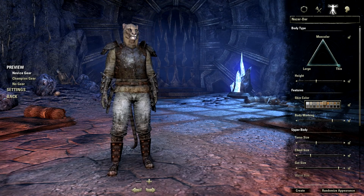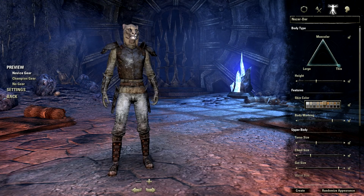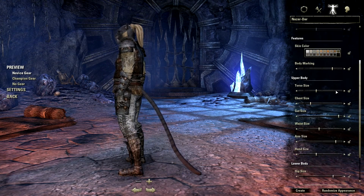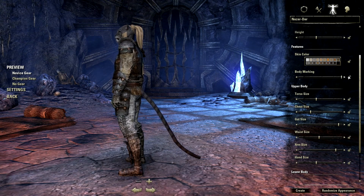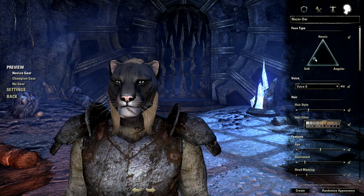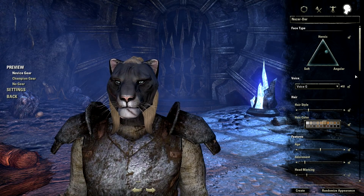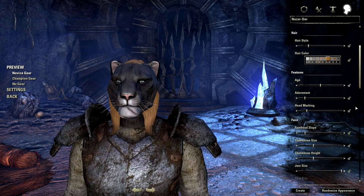We have some sliders here. We can make them fat or really skinny. You can select a bunch of different skin colors, taller, shorter — it's a bunch of sliders and markings, which you can't see because I have armor on, but it's changing fur markings. Then you have the head options and a triangular slider. If you've played Fallout 4, you might recognize this triangular slider — this game actually came out before Fallout 4, so I'm not sure if Fallout 4 borrowed that or not.